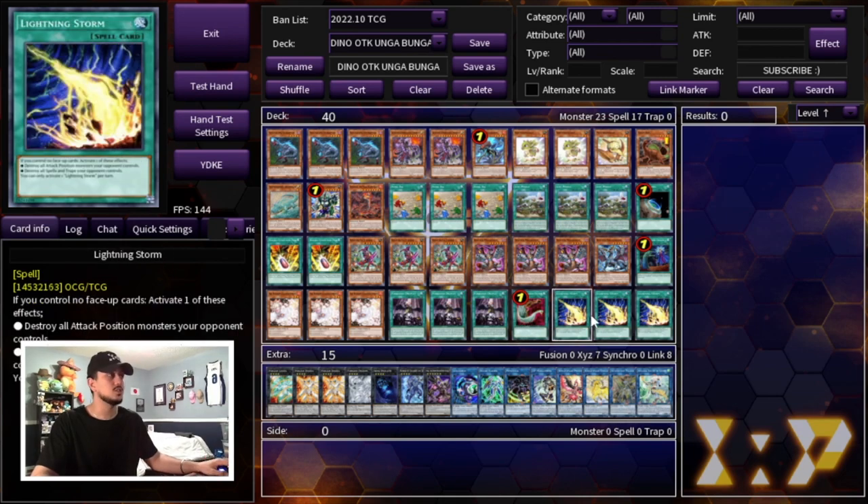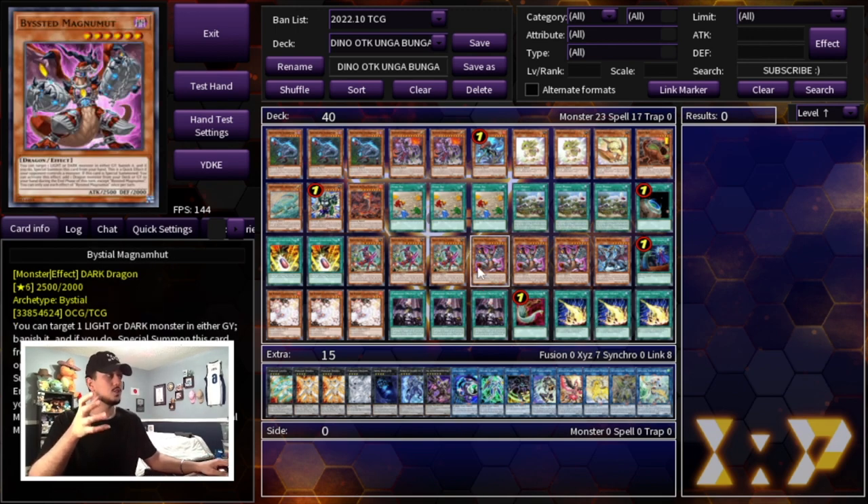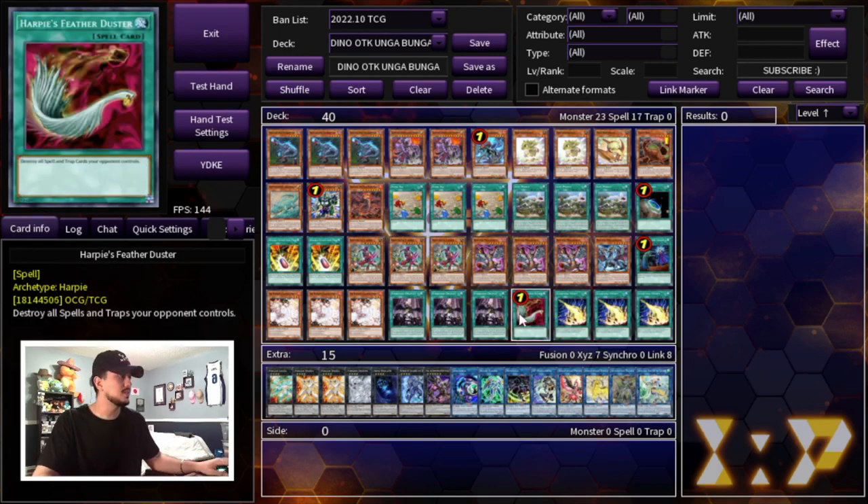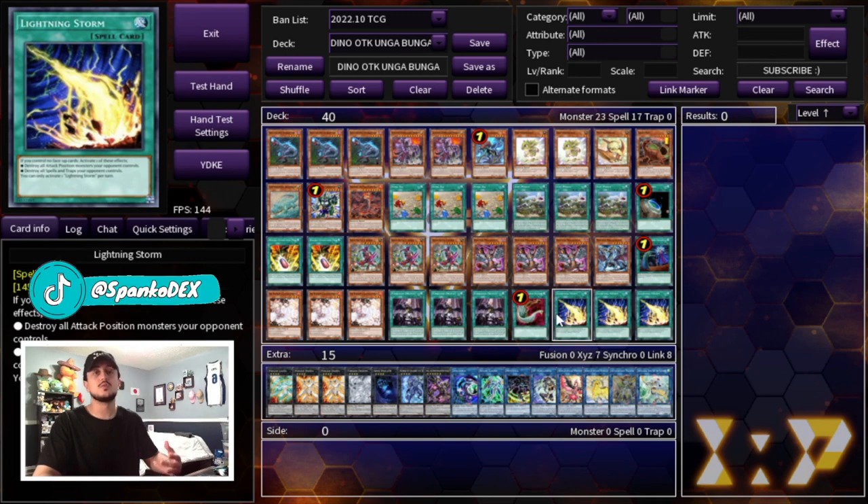We're playing one Harpie's Feather Duster as well as three Lightning Storm. Lightning Storm can be swapped with Triple Tactics Talent — Triple Tactics is really good into the Tier Limit matchup. But I really like Lightning Storm because it deals with a lot of back row that this deck otherwise doesn't handle. Cards like your Bestials and Fenrir help you beat the Tier Limit and Sprite matchups, but there are also a lot of Floodgate-based decks right now. So having Harpie's and Lightning Storm is very valuable.